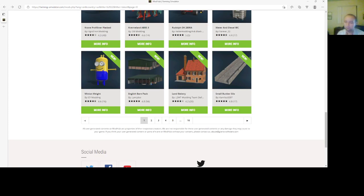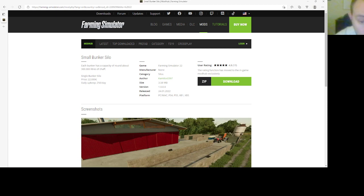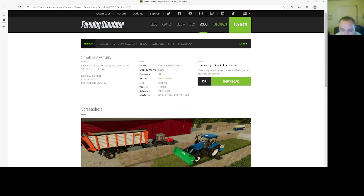Then we have a Small Bunker Silo by Camilo's 0397. This has a capacity of around 300,000 liters of chaff. Single bunker silo price is $22,000, daily upkeep is $25 a day. Found under silos in-game. Version 1.0000, 2401.22, PC, Mac, PlayStation 4, PlayStation 5, Xbox One, and Xbox S.